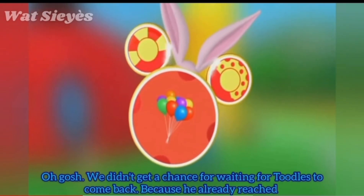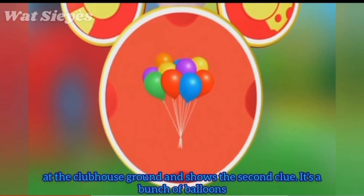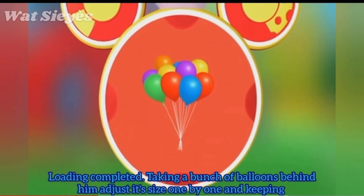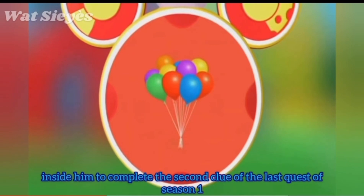We didn't get a chance to wait for Toodles to come back because he already reached the Quobbles Ground and shows the second clue. It's a bunch of balloons — loading completed. Taking the bunch of balloons behind him, adjusting its size one by one and keeping inside him to complete the second clue of the last quest of Season 1.